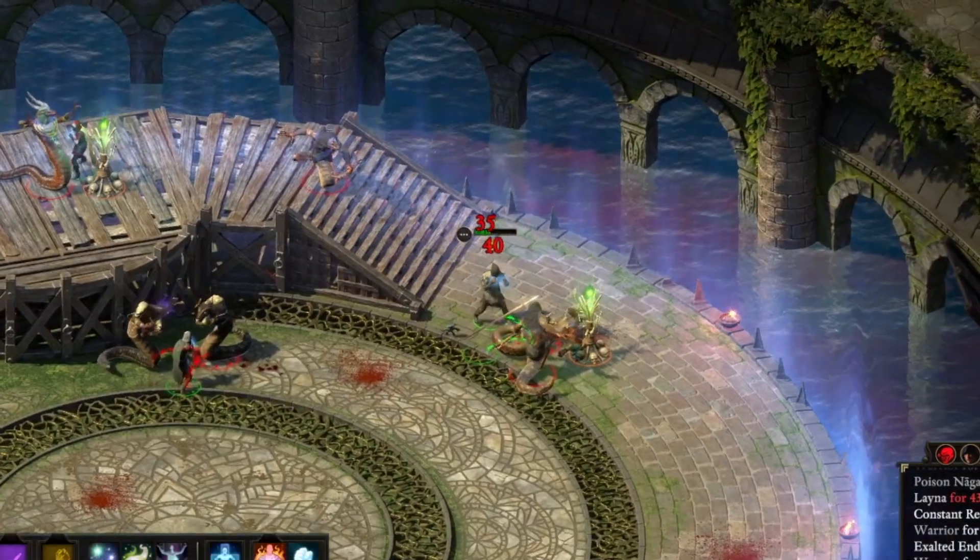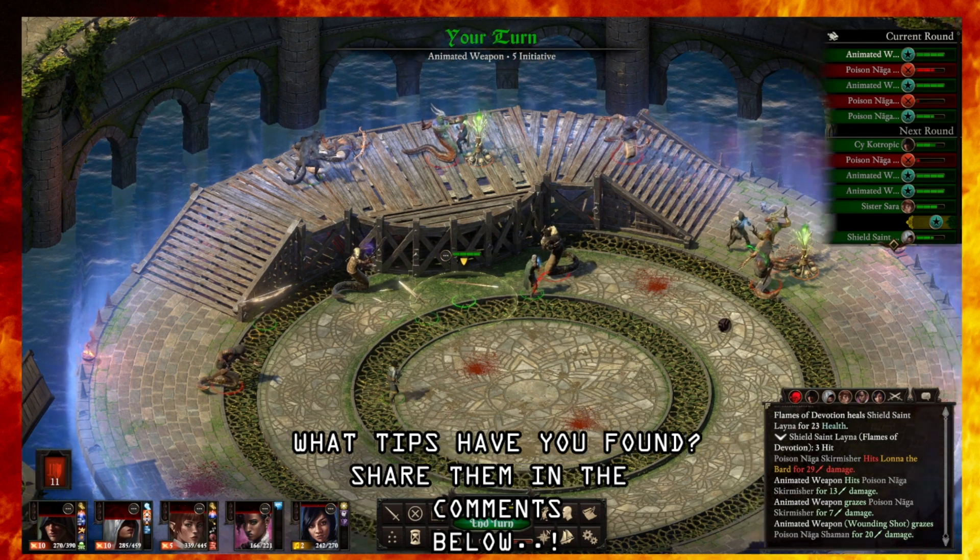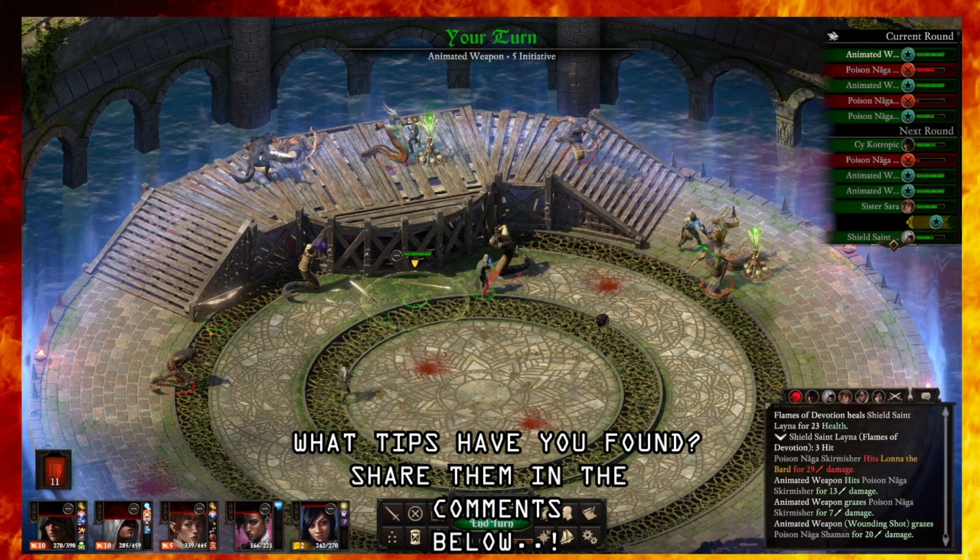I love having at least one rogue, chanter or cipher in the party for this reason. So those were my top five tips for starting Pillars of Eternity 2 Deadfire. I hope you find them helpful. What tips do you have for viewers? Drop them in the comments below and thanks for watching.